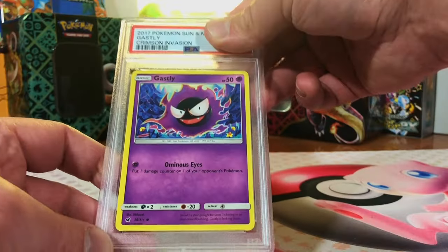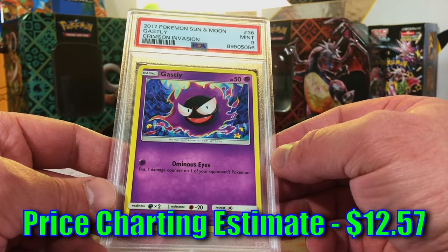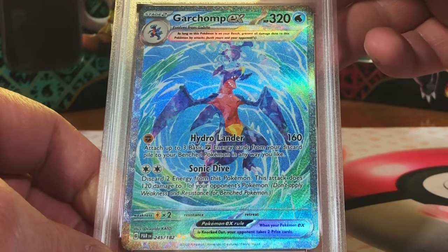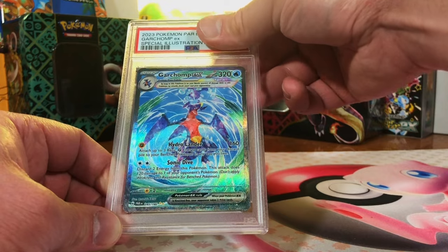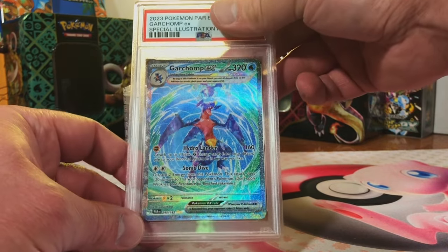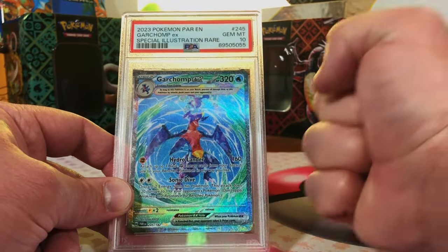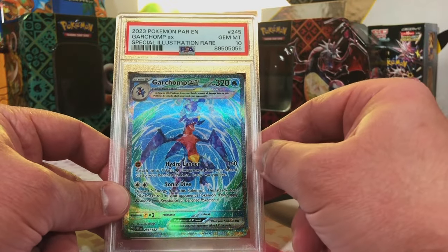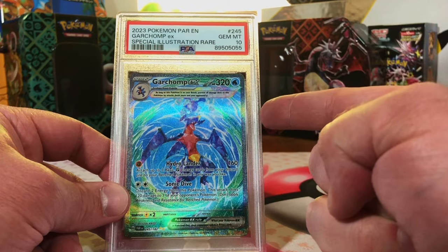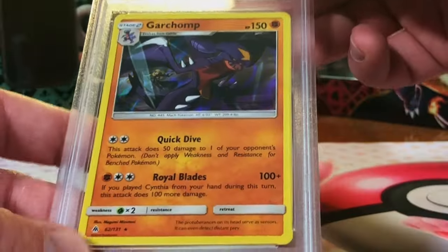Another Ghastly common from Crimson Invasion - this one's another nine. Two Mint Nines - we'll take both of them, love a Ghastly! Garchomp EX special illustration rare Paradox Rift - love this card, thinking it's probably a nine. I'm so glad I was wrong - Gem Mint 10 on the Garchomp EX! I am so psyched about this one.